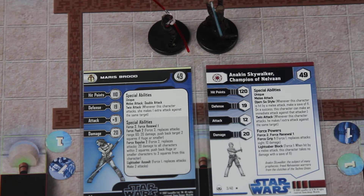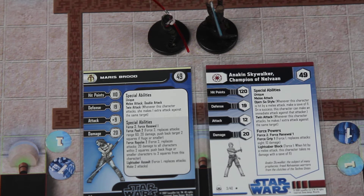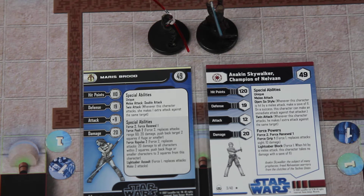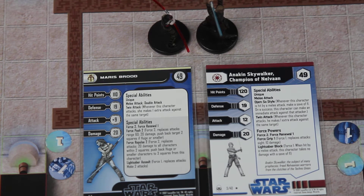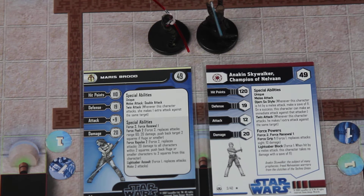She has a lower attack of 9 and he has a higher attack of 12. Both characters do 20 damage. Maris has a double attack with a twin attack as well, so she could potentially attack up to four times against Anakin. Anakin only has a twin attack, but whenever he is hit with a melee attack, on a save of 11 he can make an immediate attack back.